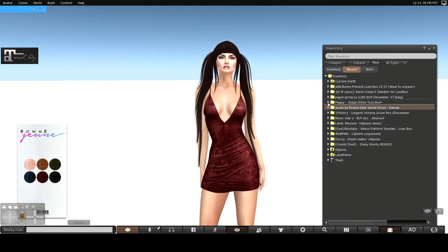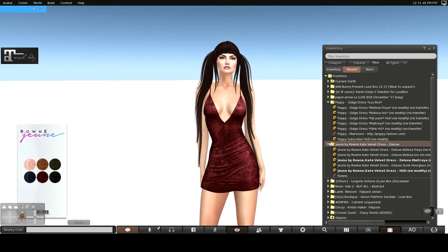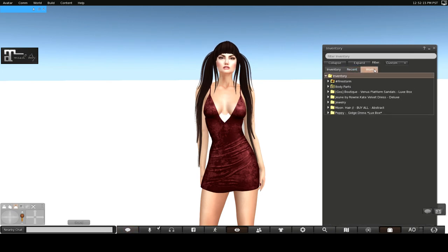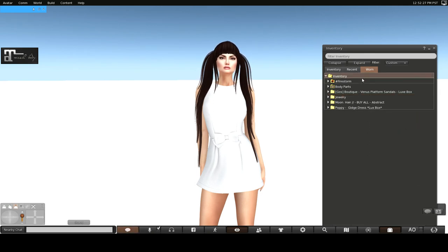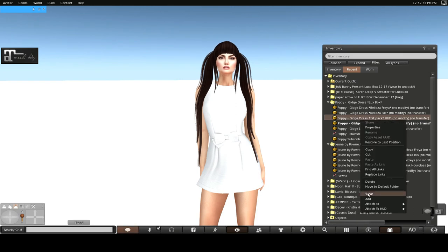The next item we have is Poppy — it looks like a sweet little dress. Before I do that: the Rowan comes in Beliza, Maitreya, and Slink Hourglass with a HUD. Now Poppy comes in Slink, Maitreya, and Beliza, and also has a fat pack HUD. I'll go ahead and put on the Maitreya dress. Oh — just beautiful, wow! That is absolutely gorgeous; this is better in person than it was in the image.